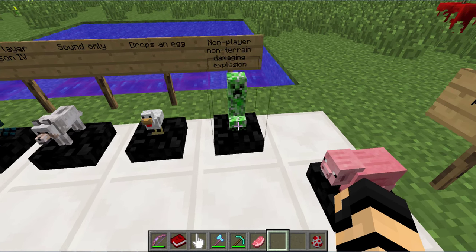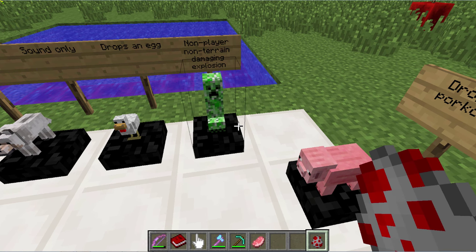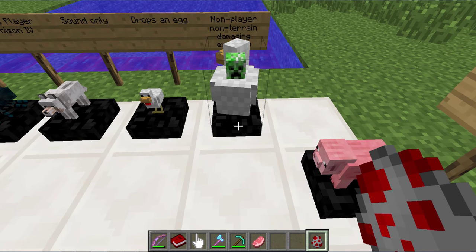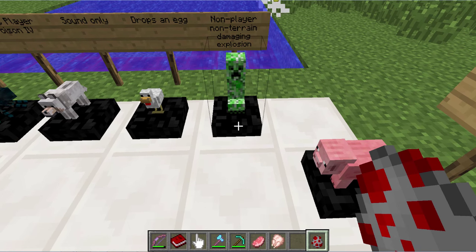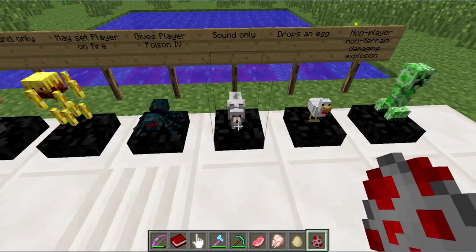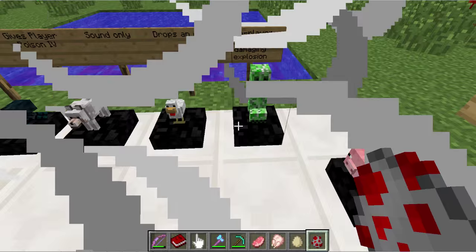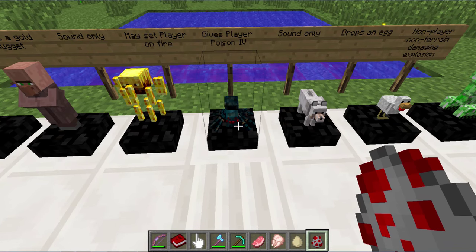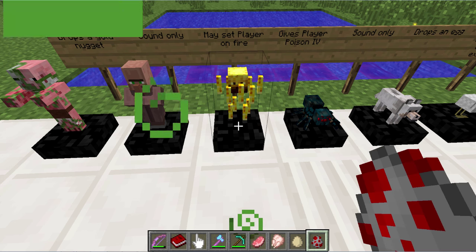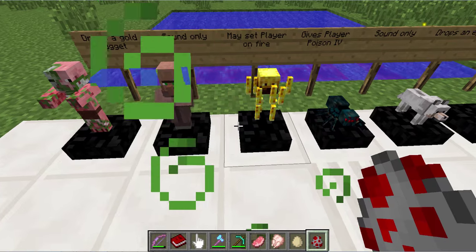Then you've got some that are fun, like this one — it doesn't actually hurt me, but it will hurt a nearby entity. And of course you can get an egg. You can have a lot of fun with these sometimes. Then you've got poison, and you have the occasional fire that you might be set on, but I couldn't get that one to activate.